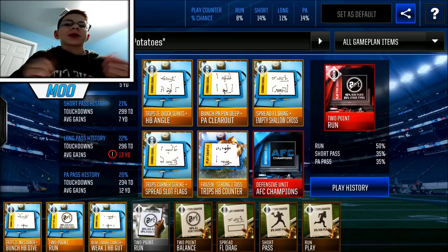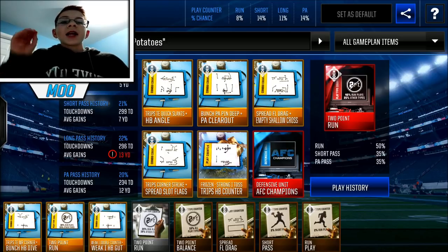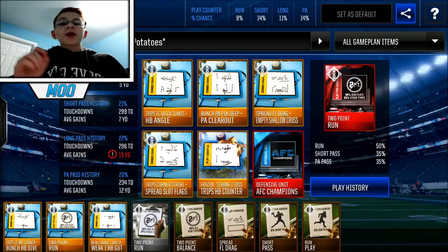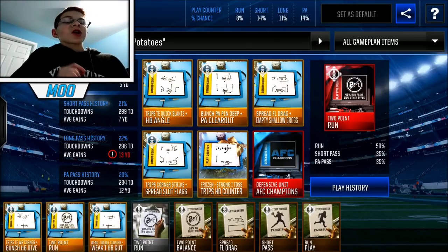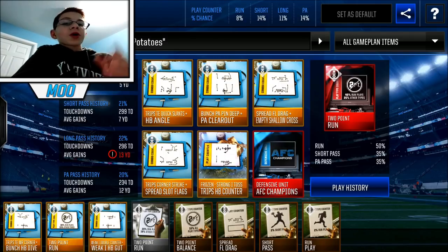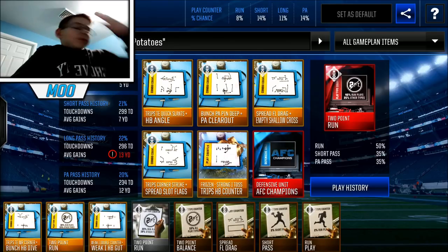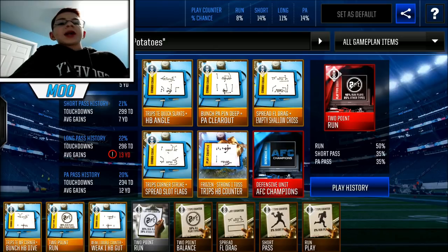First things first, we're going to start at the two-point play. For two point, as you guys can see, I have an elite two-point run counter — it's the best you can get. If you have the coins, go get the elite one. If you don't, I'd really suggest you get this gold one, it's pretty cheap. Game plans are a little more expensive right now due to the Team of the Year sets, but after a while these will drop down to literally 50k. Two-point run is definitely the best one to get. Two-point short pass is more common in higher leagues, but we still all run two-point run, so you might as well just get it.